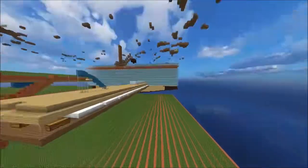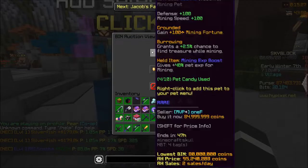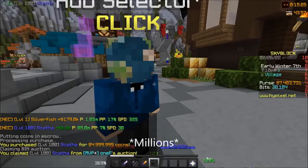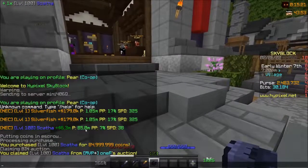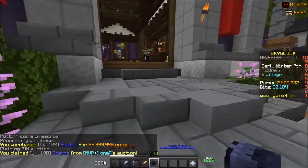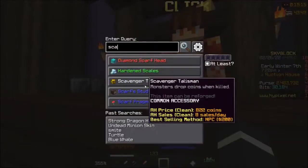I am going to show you how to use it and what are the best settings to make the most profit. Look, there is a Scatha pet level 100 for only 85 million, which grants me a 7 million profit. What is good with this mod is that some people don't take care of what price they put. I already saw a Hyperion at the price of 500 coins, and these mistakes happen very often.